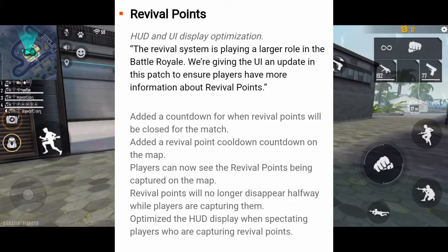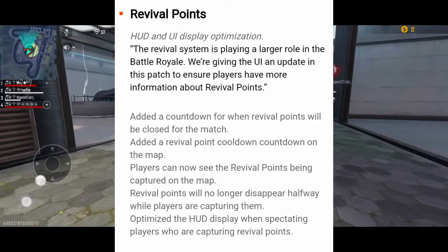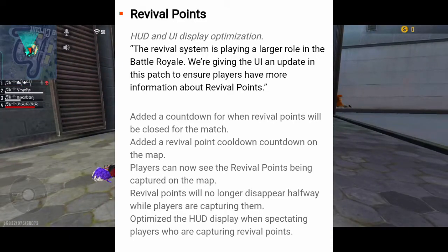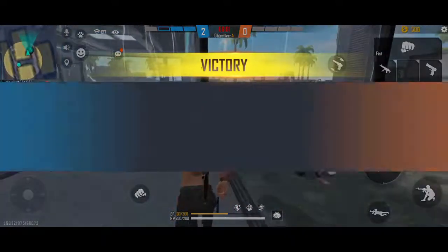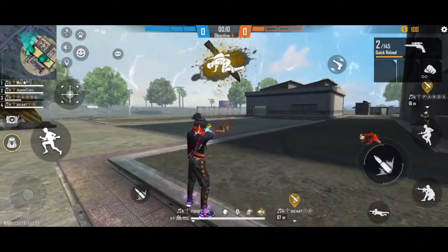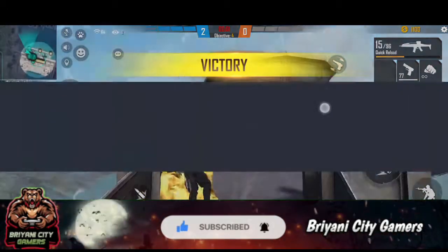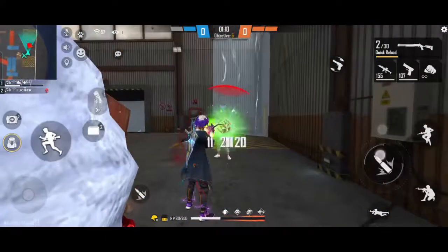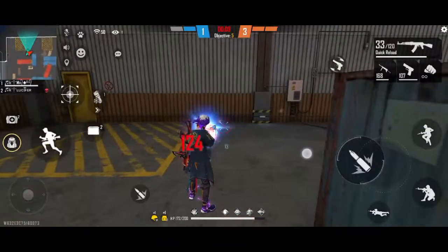If you want to add a cooldown time, I will show you how to add it to the map. You can capture the revival point. You can capture the revival point for 10 seconds. You can recover the revival point and get in a few moments before your reviving point. You will have to wait a little bit.